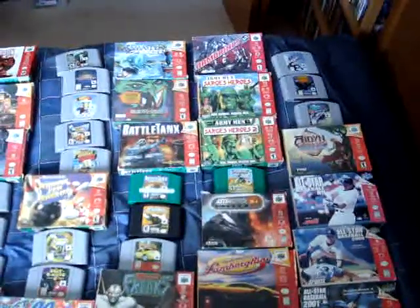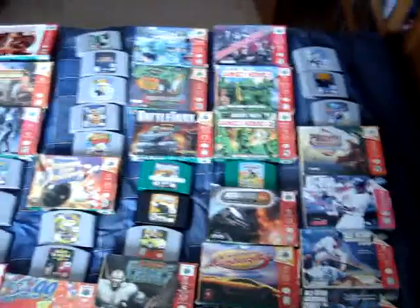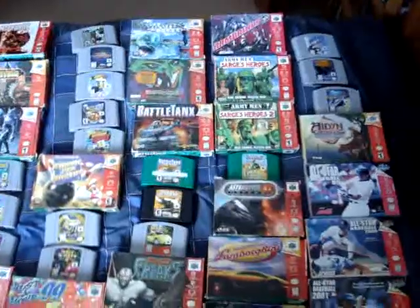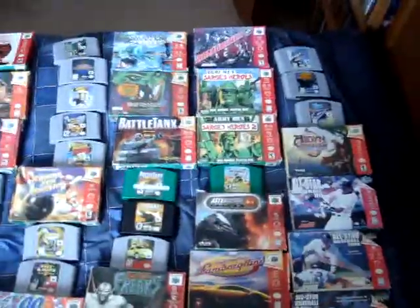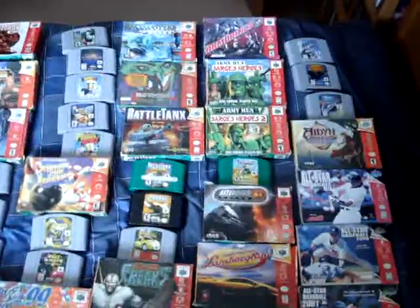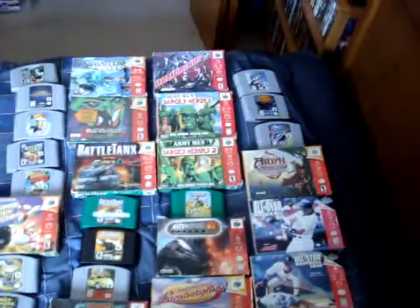Hey everyone, here with my Nintendo 64 collection. This is going to be part 1, going up to and including the letter E. I didn't bring out all my loose manuals, so it's just going to be showing the cards and the boxes, and some of the boxes do have manuals in there. So let's get started.